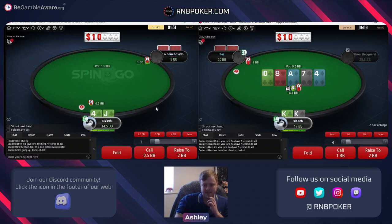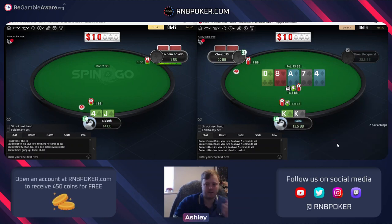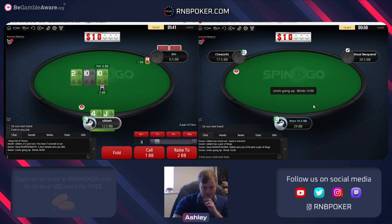I'll check and give him a chance to bet-check-bet bluff. I think we can still go for a small raise for value here. We saw him with king nine - so not folding jack four here - and we got some value, cool.